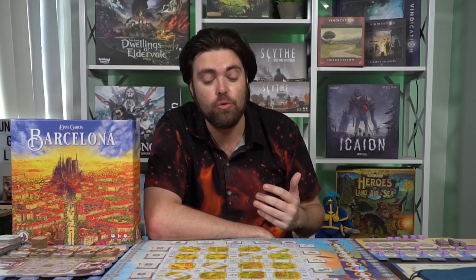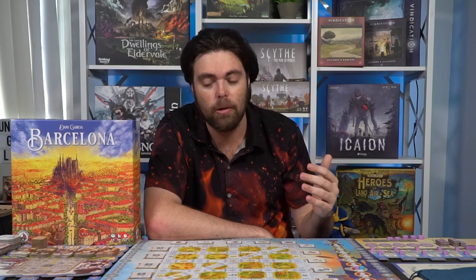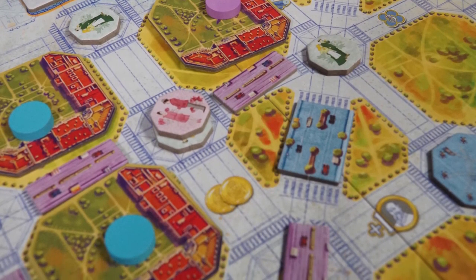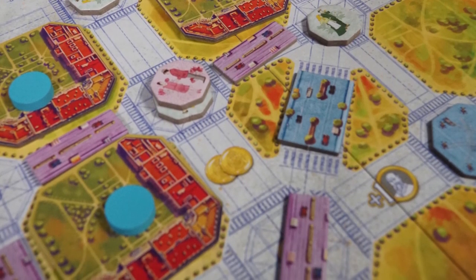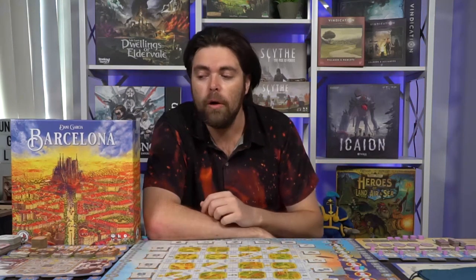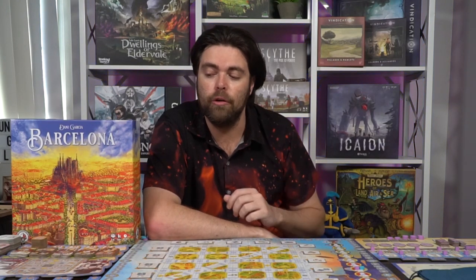When you do that, you're going to take two actions — a vertical action and a horizontal action, and perhaps even a third if you choose the middle section. Each of these actions lets you do certain things like build the streets of Barcelona, place your trolley down and move it across the map, construct new buildings or purchase new constructions for your player board, or simply score additional victory points or gain victory point conditions.